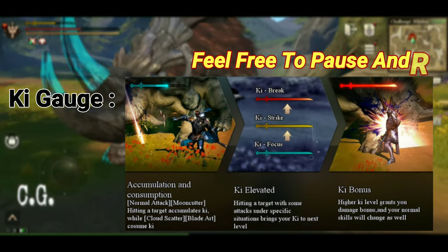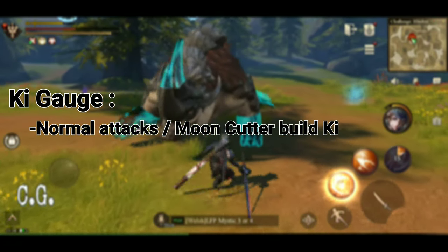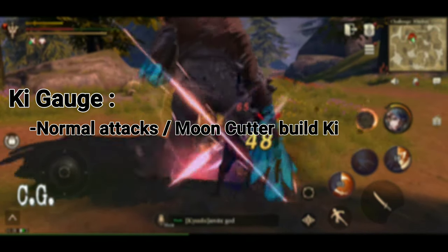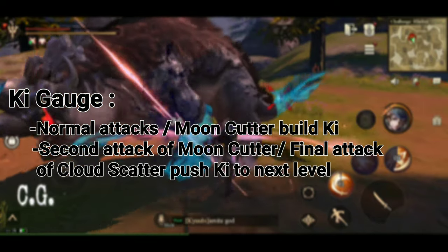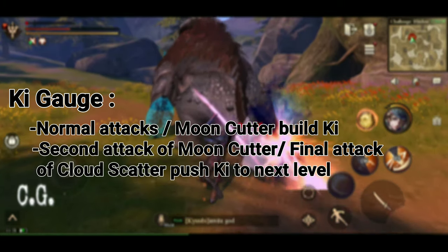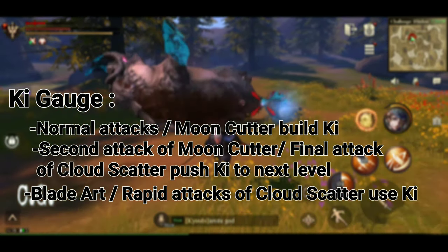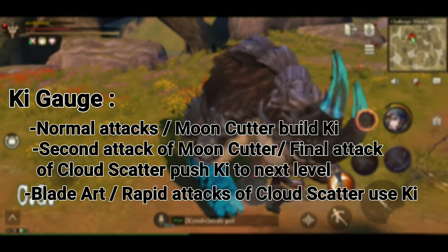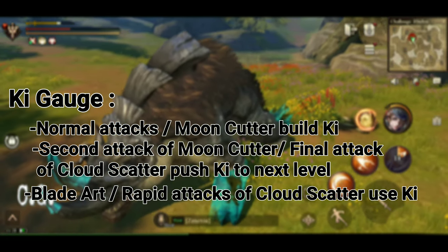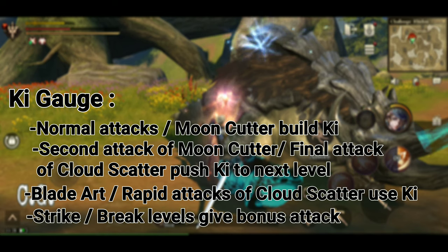Let's cover the Key system, which has three levels: Blue Focus, Yellow Strike, and Red Break. Your normal attacks and first skill Moon Cutter build up your gauge located in the upper left corner of your screen, next to your HP and stamina. Once filled, the second strike of Moon Cutter and your second skill Cloud Scatter will push you to the next level, where you start building again. Cloud Scatter and your third skill Blade Art use up key to do the bulk of your damage.